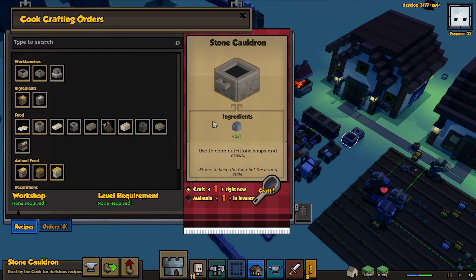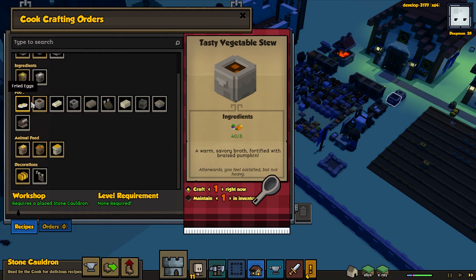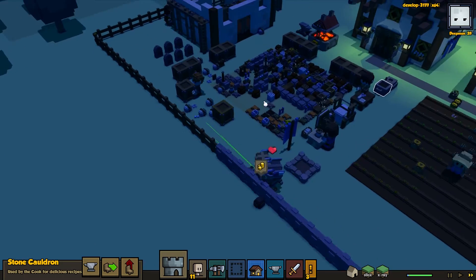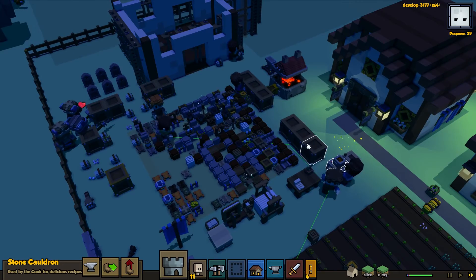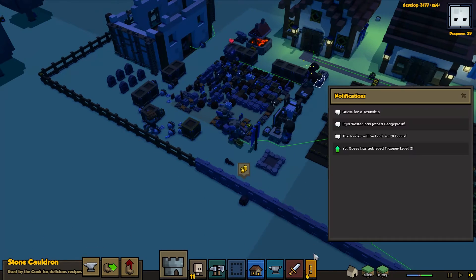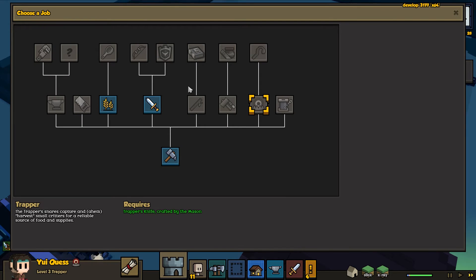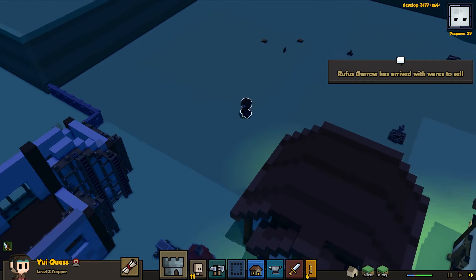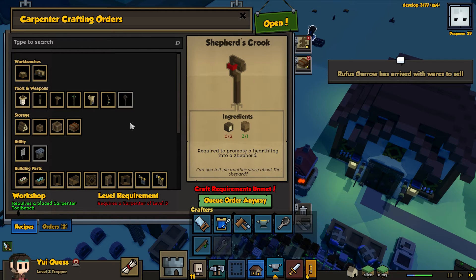For our cook, we will just start creating a bunch of vegetables. I do believe that if you cook the food it will actually take longer to spoil, which obviously makes sense. It's not like we're really having a problem with spoiled food right now because we've been a little short most of the time. Trapper level three - does that mean she's high enough to be a shepherd yet? She could have been a shepherd a long time ago - we just need the shepherd's crook. The shepherd's crook requires level five carpenter. Yeesh.